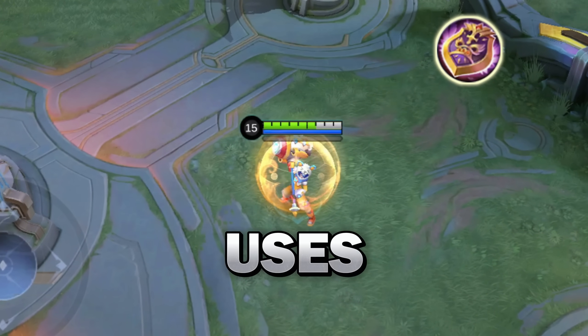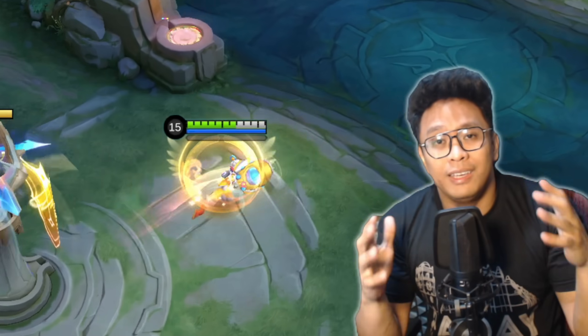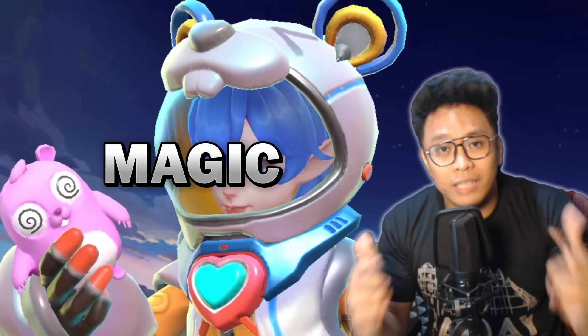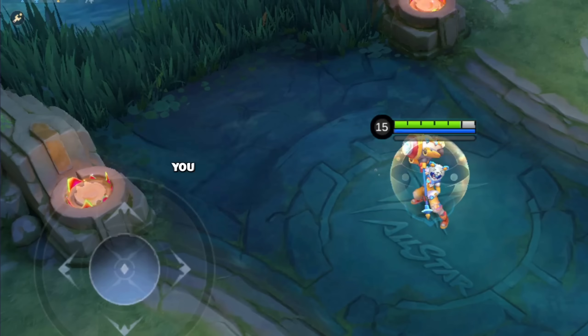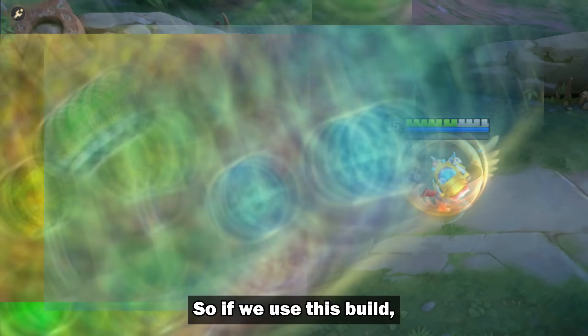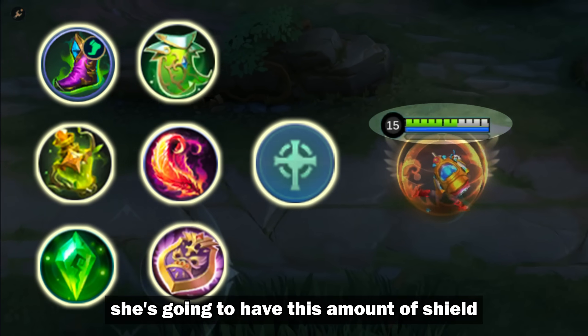What happens if Lolita uses a Magic Power Build? Hey guys, what's up. Today we're putting Lolita's shield to the test with a Magic Power Build. As you know, Lolita's shield can now increase with Magic Power. So if you use this build, she's going to have this amount of shield.